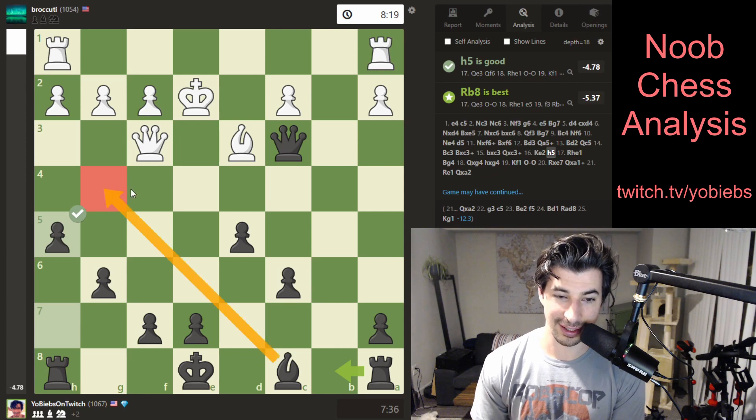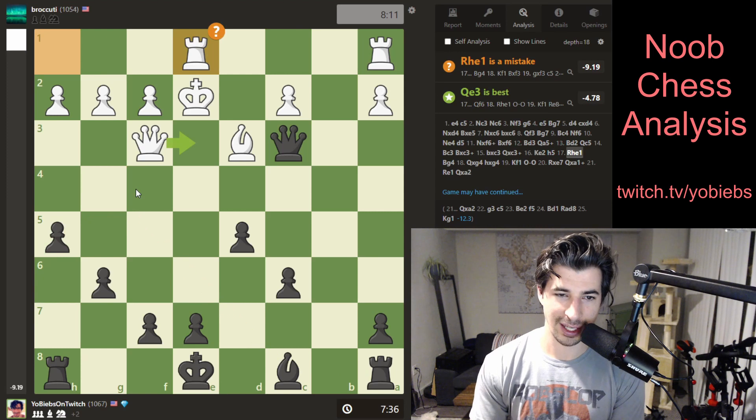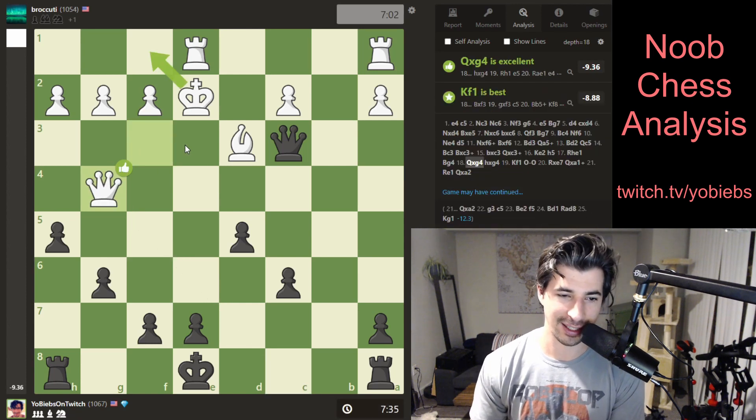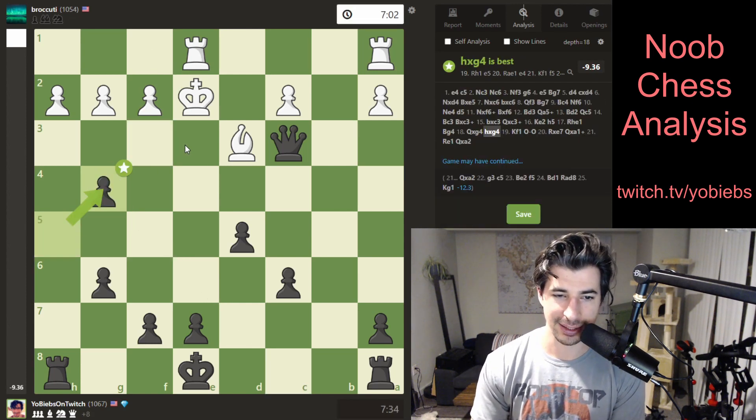He wasn't putting together that that's going to be a pin on your queen. Anyways, he didn't see it. He wants to get his rook out — it looks like he probably wants to manually castle — and that hurts. That's a queen destroyer. That bishop is dirty — a dirty bishop just out to destroy your queen. So all he can do here is take, I take back, and he's down a lot at this point.